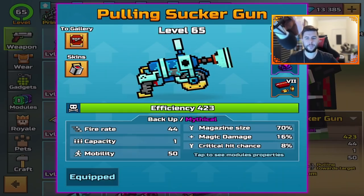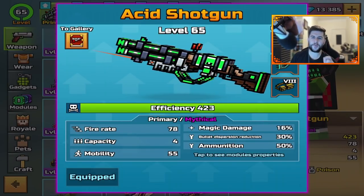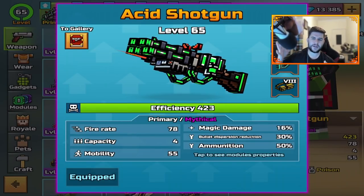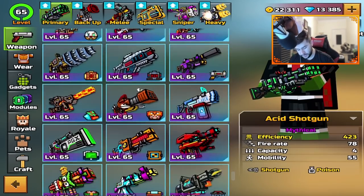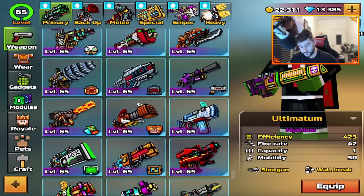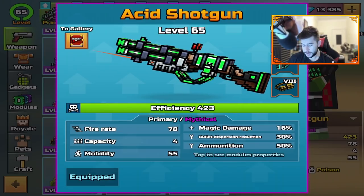I was looking for other weapons that people didn't like. We talked a little about the primary section and people said acid shotgun — because it has long range. I would have picked the Ultimatum as one of the most hated weapons if I'm honest, but people said acid shotgun, so we're going to use this today. I don't think this needs a nerf — I just didn't know which weapons people hated most.